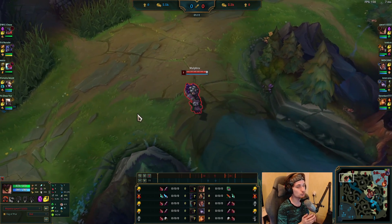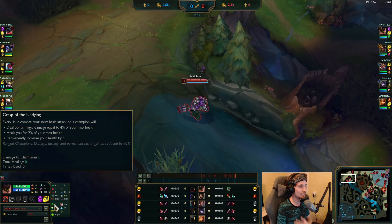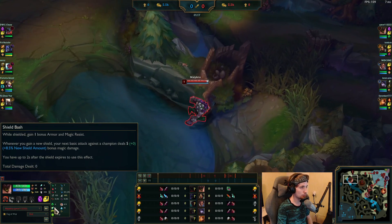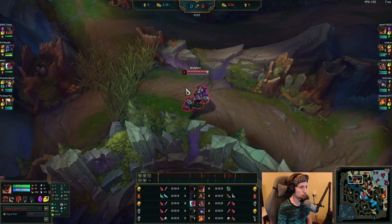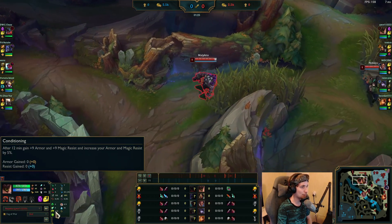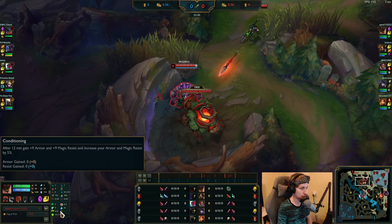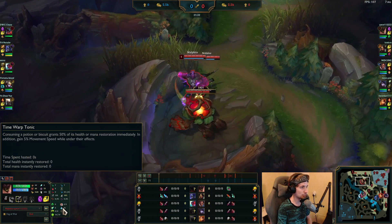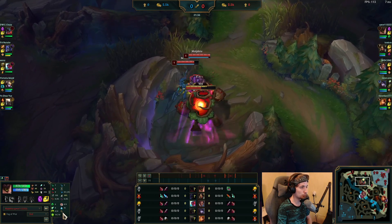For the runes you want to pick up for Malphite in Season 11, the main keystone is Grasp. You want to take Shield Bash — you can also take Demolish, but Malphite always has the shield. We also have Conditioning, which is pretty good, and Unflinching. We also have Biscuit Delivery with Time Warp Tonic and Attack Speed.